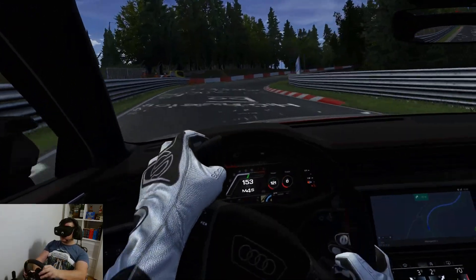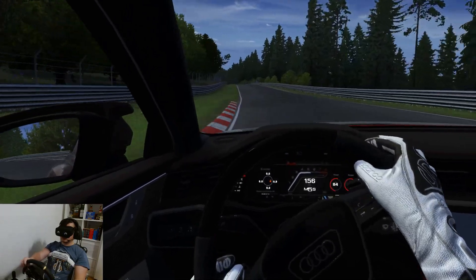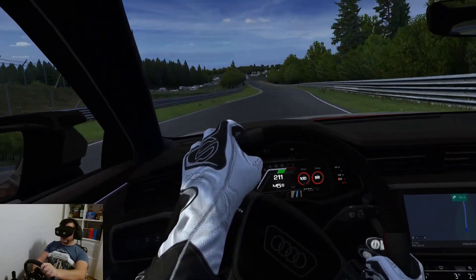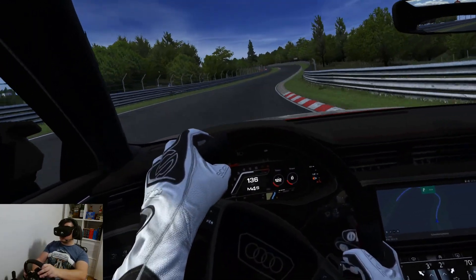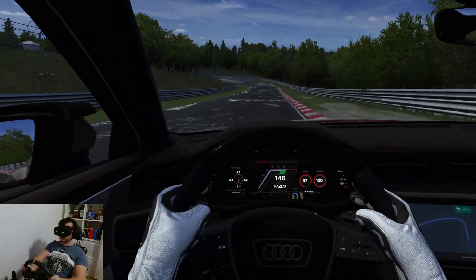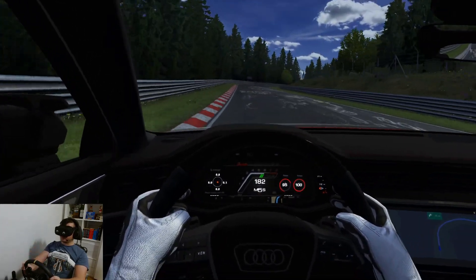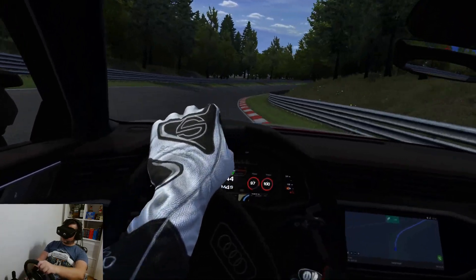Now the jump at Pflanzgarten — release the brake while in the air. And our Stefan Belloff S — didn't dare to go flat before, but now we're flat. That Schwabelschwanz is a little bit tricky; there's a lot of understeer in this car and both corners are a little bit off camber. And we're soon at the Döttingerhöhe where we can open this bad boy up.